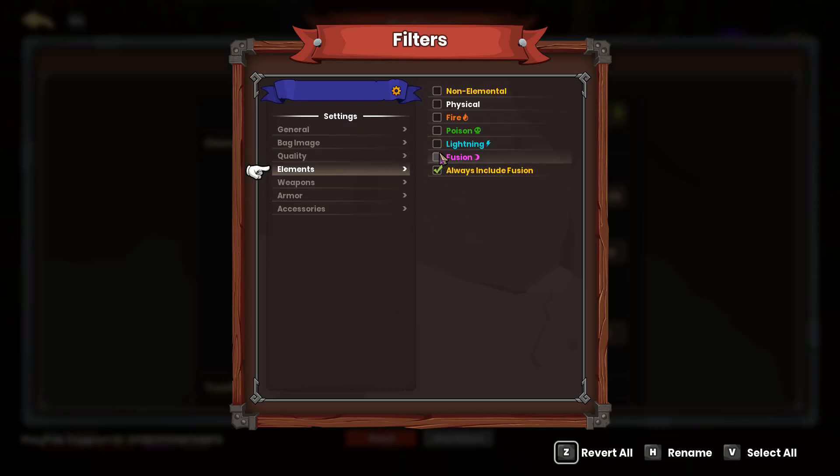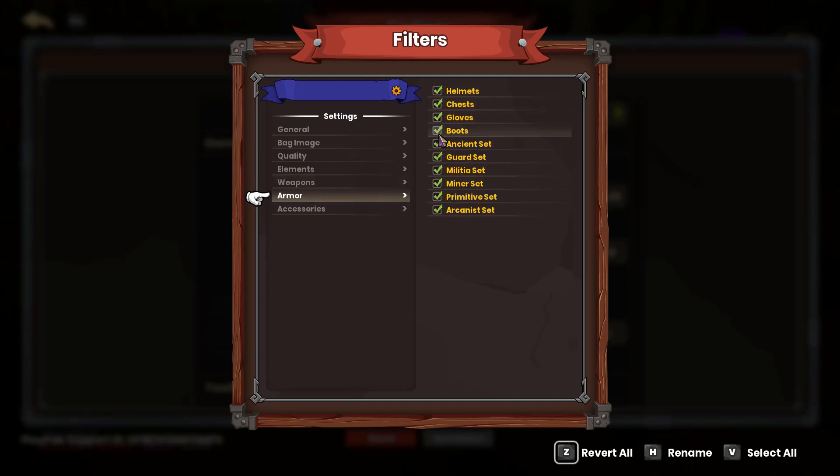Now under Elements, I find that it's very important to never check any of this stuff except Always Include Fusion. Now if you're a brand new player to the game, you're probably not going to be doing Rifted mode, so there's no reason to even have that checked. However, it's just good practice to always include Fusion with every one of your loot filter settings. Under Weapons, you want everything selected. Under Armor, you want everything selected. And under Accessories, you want everything selected.